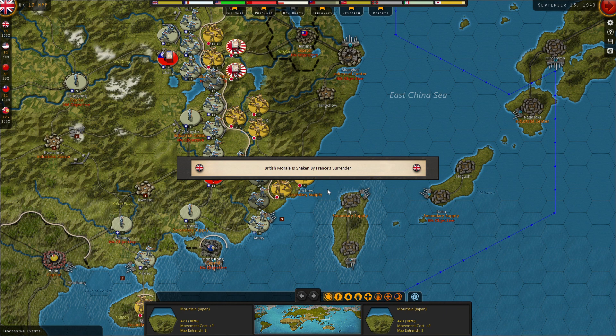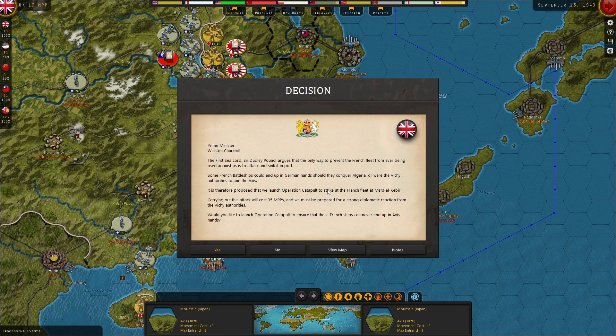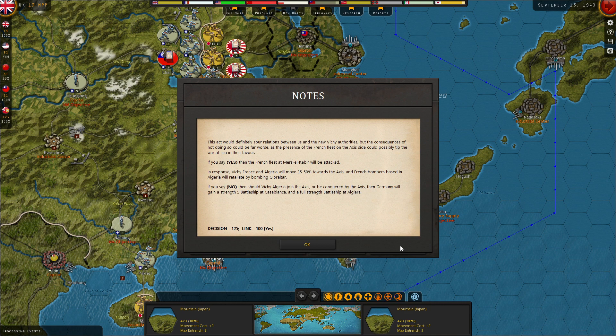British morale is shaken by the French surrender - that's unfortunate. Germany celebrates the defeat of France. Then we get the Operation Catapult decision: the First Sea Lord Sir Dudley Pound argues the only way to prevent the French fleet from being used against us is to attack and sink it at port. Some French battleships could end up in German hands should they conquer Algeria or Vichy join the Axis. Carrying out the attack will cost 35 MPPs and we must be prepared for a strong diplomatic reaction from Vichy. Carrying it out would give Germany a strength-5 battleship at Casablanca and a full-strength battleship at Algiers if we say no.